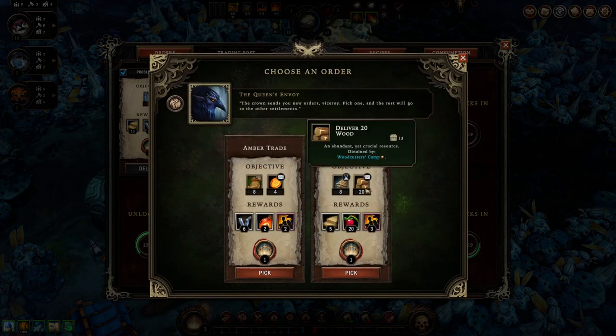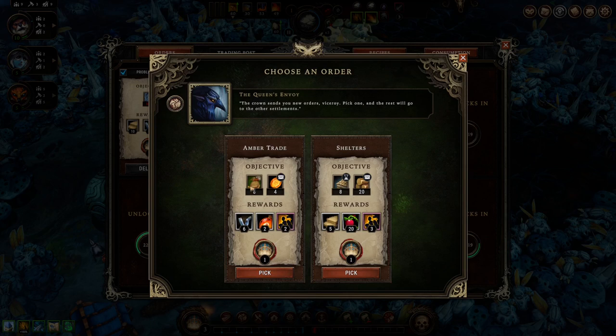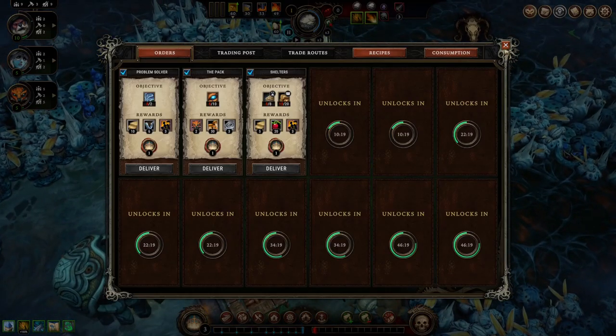Good sold versus wood. Alright, tools, wildfire essence and villagers versus various options. We'll do this one since it's an early one.